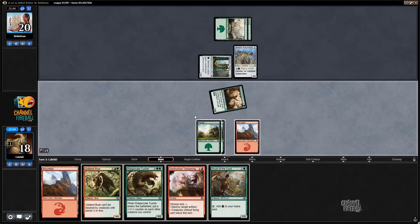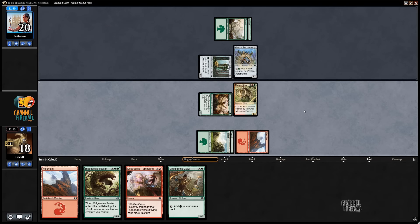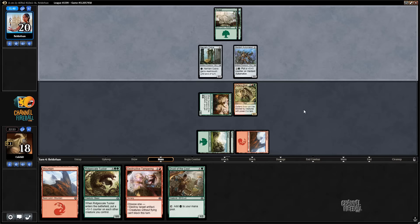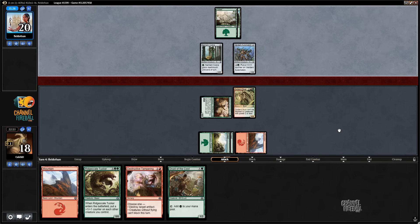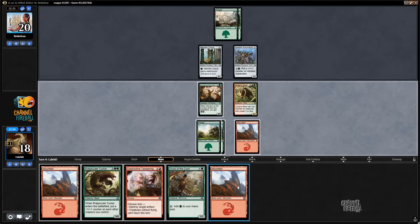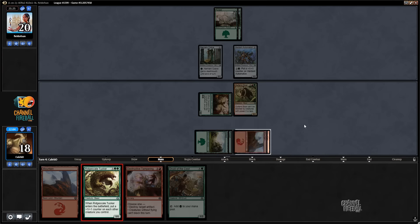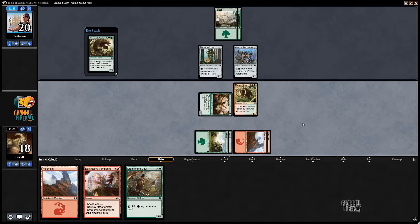Opponent's having a rough time over there — looks like they're missing a land. I'm considering just playing Tampering, running out the Druid next turn so I have one more creature to get the Tusker bonus. That might be too cute though, because the Tusker gets quite a bit of power in play just by nature of being a 5/5 in and of itself. And we have this Tampering, so yeah, it's just better I think.